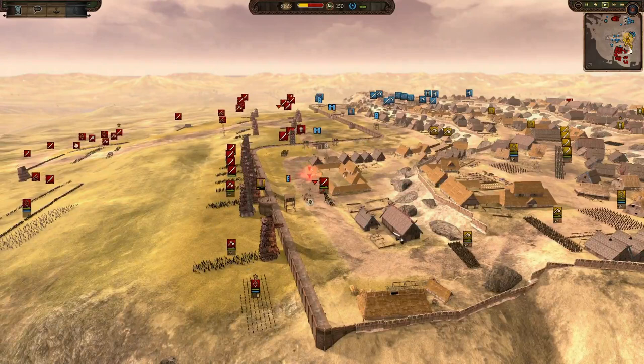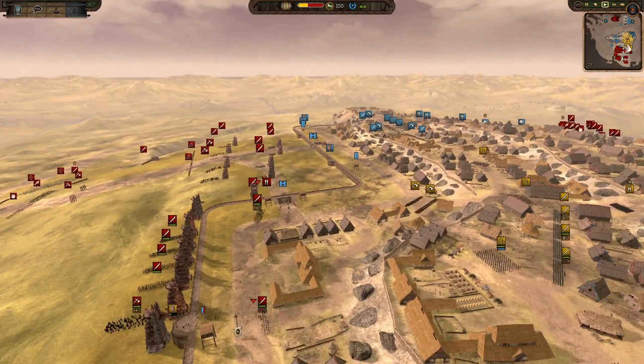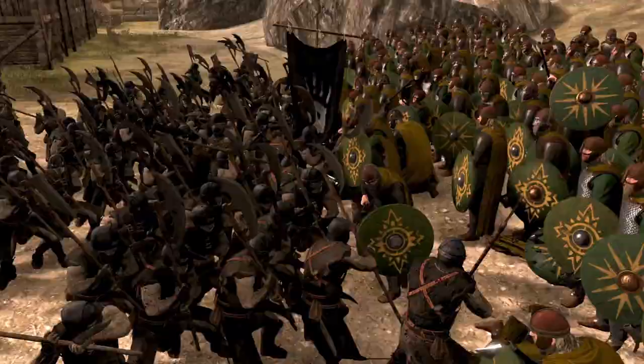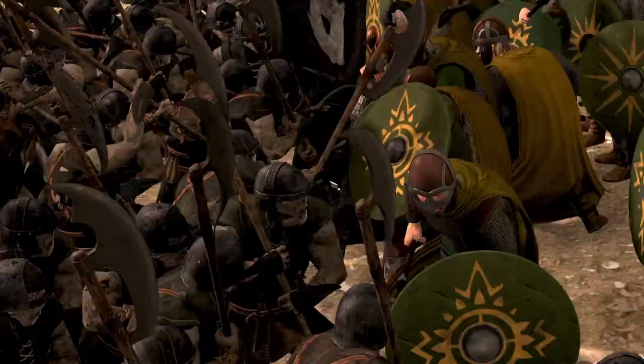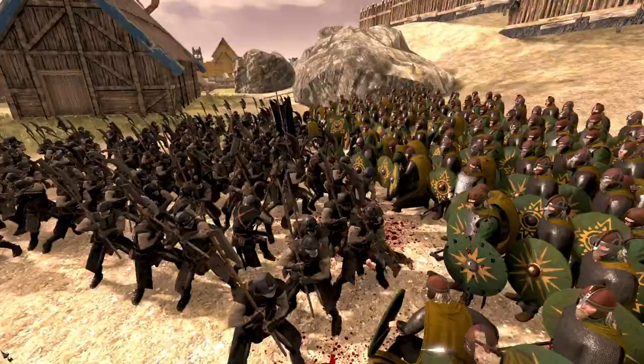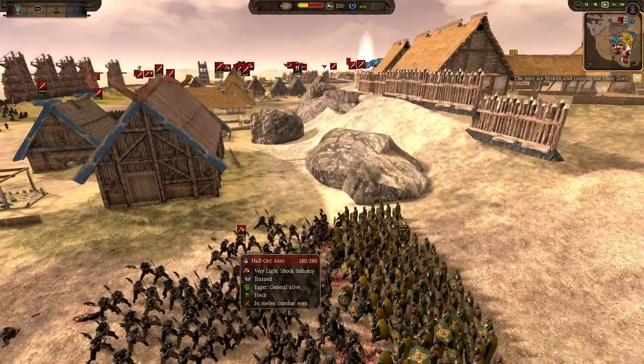We are back and we have some half-orc axes going in. It looks like some axe zanes here of Rohan - so this is a fairly one-sided fight for the half-orc axes. They should really win this fight fairly easily. Actually, the axe zanes do have triple bronze shields - that might help them. Half-orc axes are very light shock infantry now. I did not know that - they used to be mediums, I'm pretty sure.